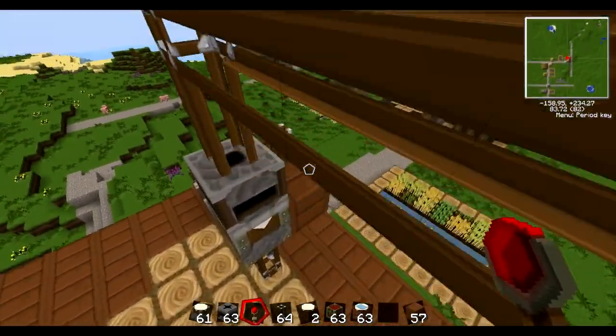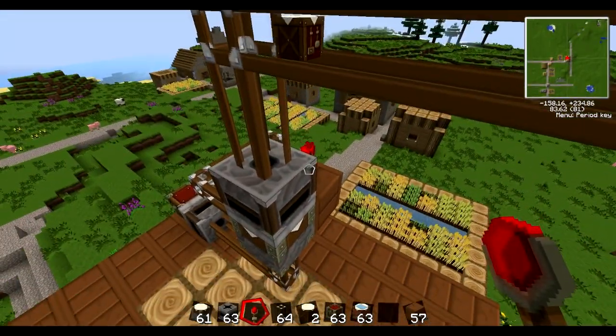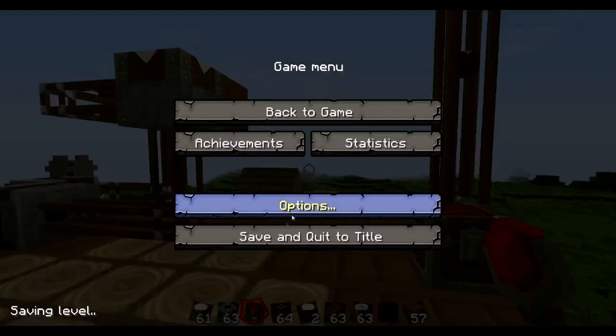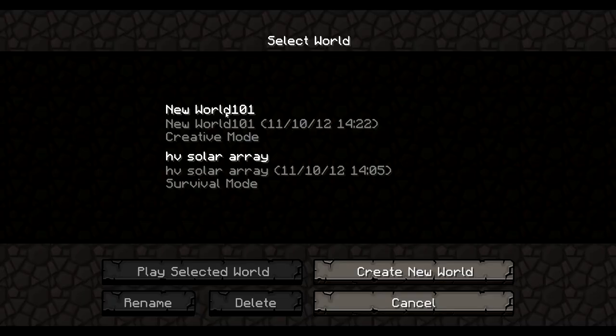So pulse this thing and an automatic crafting table comes out. Well, since I broke it anyway, I may as well switch to my other world to show you just what you can do with this awesome new thing.